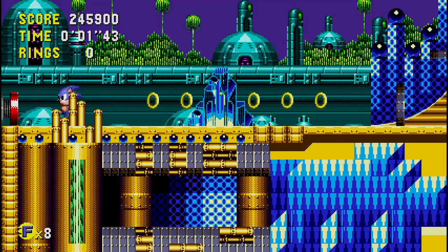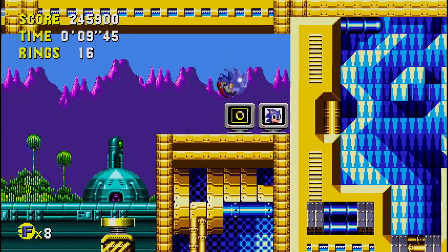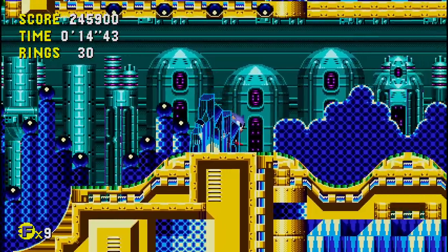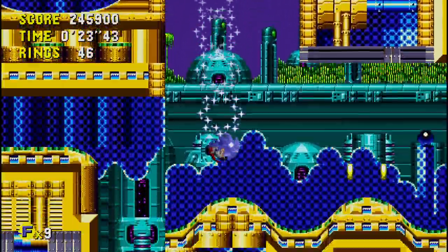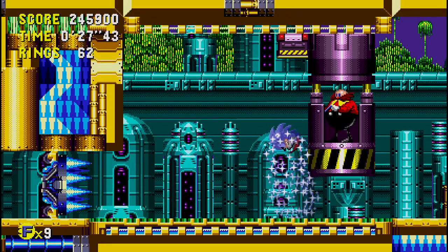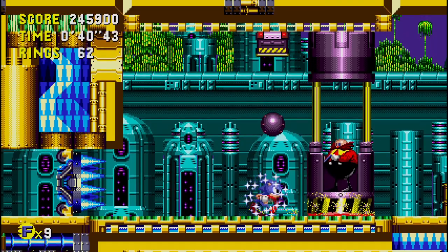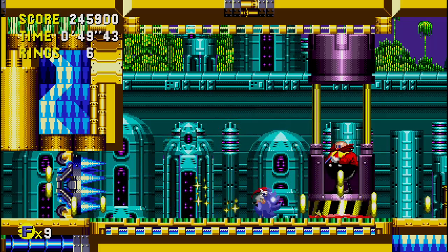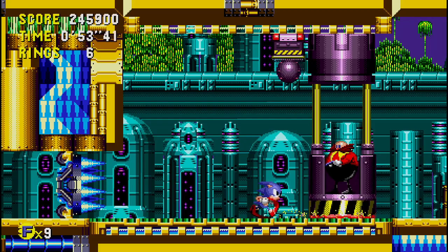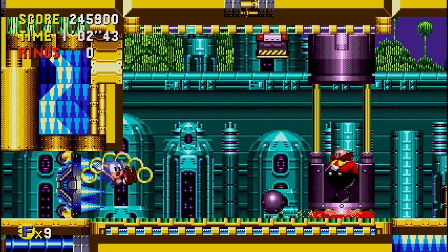Now here we are in the third zone of Quartz Quadrant, and it is the good future. We're up there for that extra life — it always helps. And now Sonic has nine lives. Oh, invincibility — that always comes in handy. And here is Dr. Robotnik. All you do to beat him here is spin the conveyor belt beneath you by running on it. The idea is you're creating enough friction to wear down Robotnik's control boot. Lost my invincibility. If you don't have invincibility, you've got to dodge those balls that try to drop on you, and watch the spikes behind you as well.